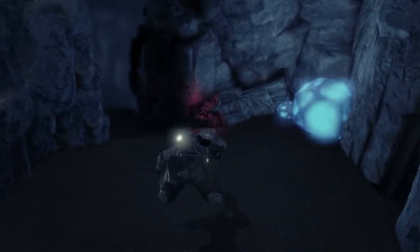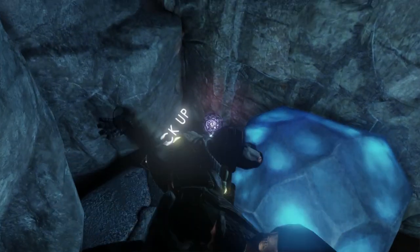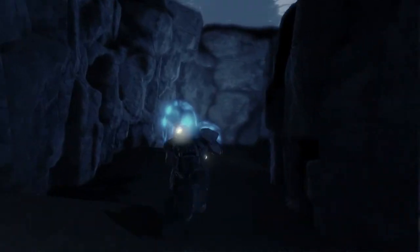Once again we see a monk statue but not the collectible right away — we look around a little bit and it's always pretty nearby. There it is — we go pick it up, the red light's gone, and we know we've cleared this area of collectibles. We can move on.